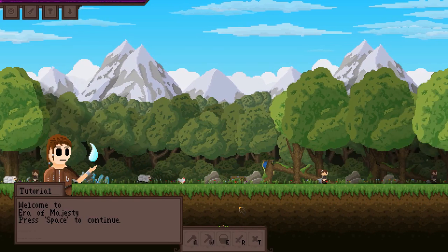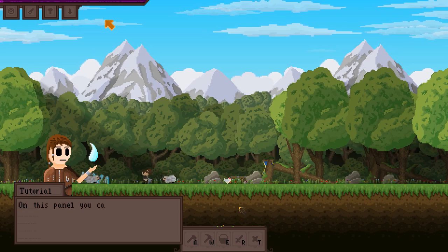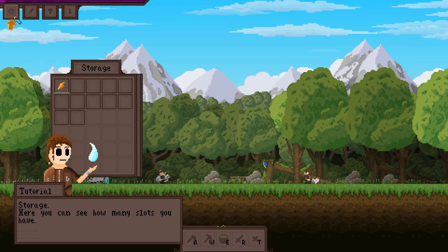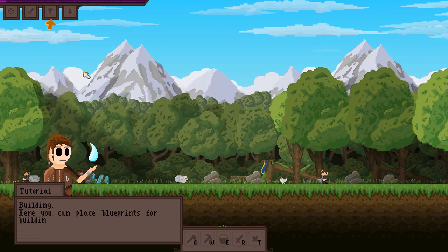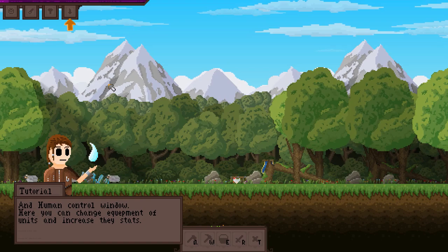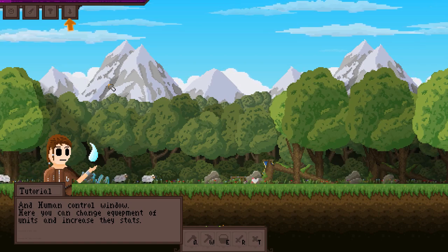As we start off, we'll have a bit of a tutorial. I kind of know what I need to do, but I think I might have to go through this here again. Welcome to the Era of Majesty. This is a basic tutorial. On this panel, you can open the main windows. There is actually no panel right there — you're pointing at the sky, my friend. It should be noted this is not an American team; I believe it's a Russian team, so you'll probably notice a few issues with grammar and certain word uses. Not really a big deal — we understand what they're trying to say.